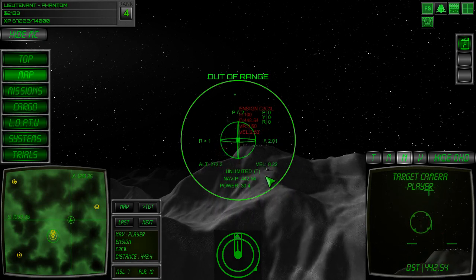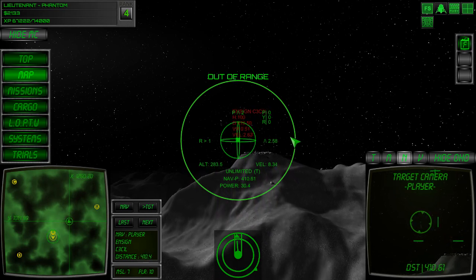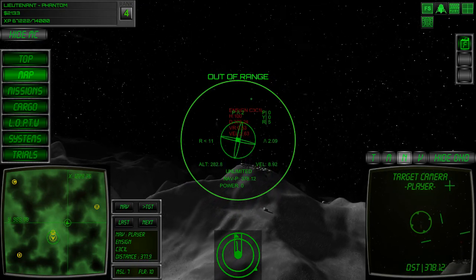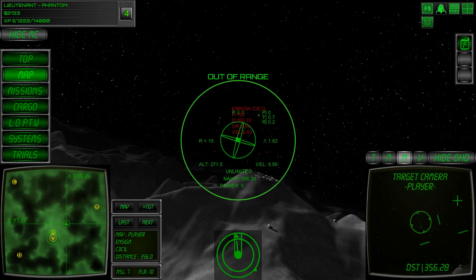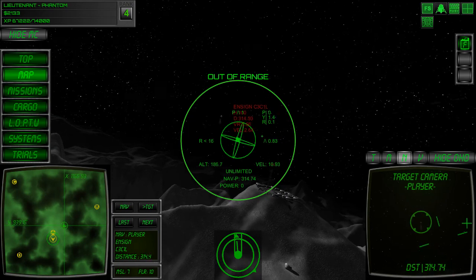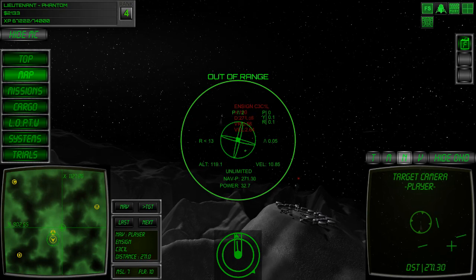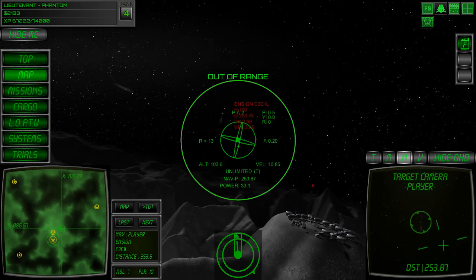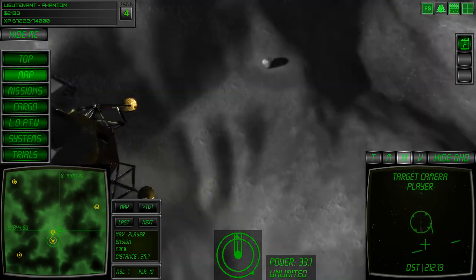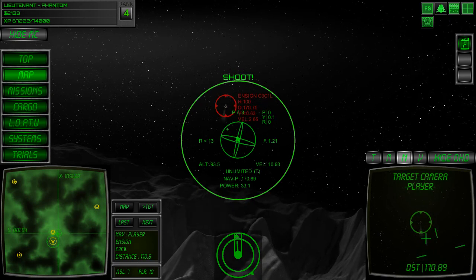When we're within 200 meters the targeting system will start to acquire him as a target. We're still about 400 meters out but we're closing on him. He's doing about 2.65 meters per second. 100 meters out — we're just about in locking range. Missile away.